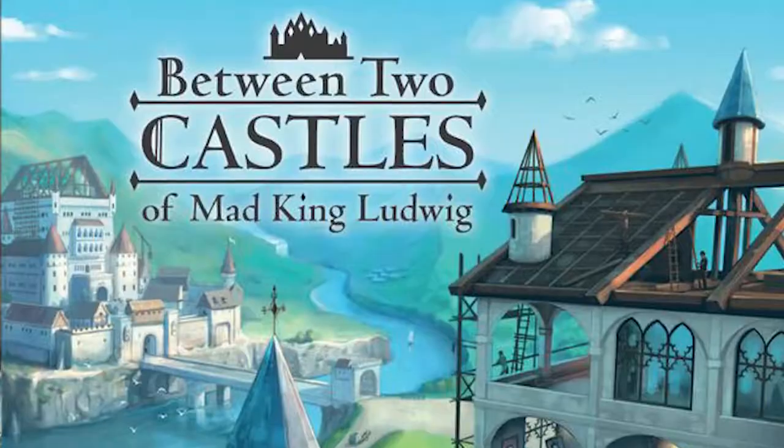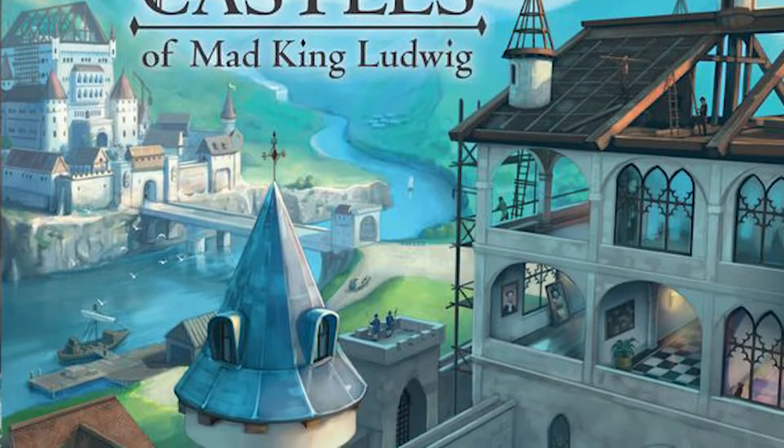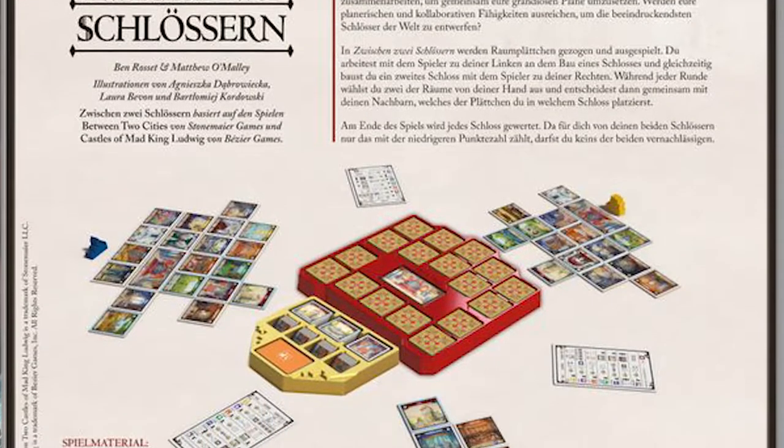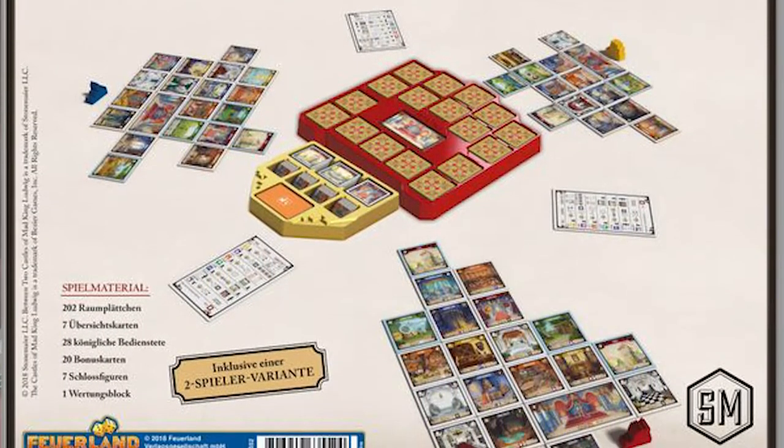Welcome back to the Unfiltered Gamer board game review for Between Two Castles of Mad King Ludwig by Stonemaier Games with Bezier Games. If you've never heard of Castles of Mad King Ludwig, it's a tile placement game where you individually build your own castle, scoring points by making secure connections between tiles as you grow out and build — whether it be outdoor courtyards, underground basement areas, foyers, or libraries.